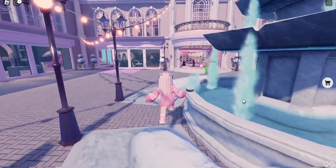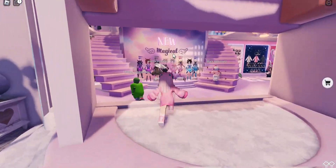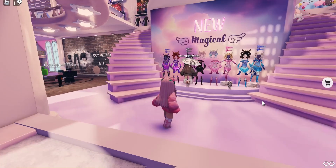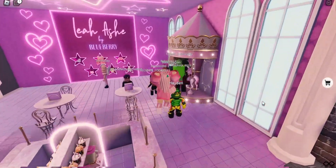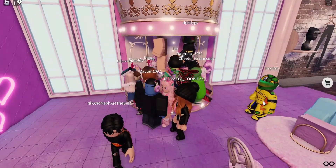So when you enter the game, you're going to go straight to the store that says Blueberry right here. It has this new magical display, and once you enter you're going to go left and come over here to the Leah Ash section.